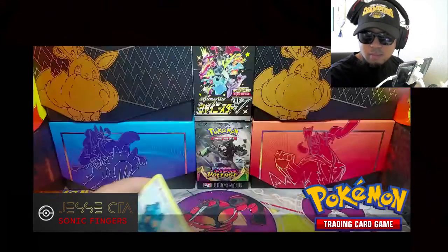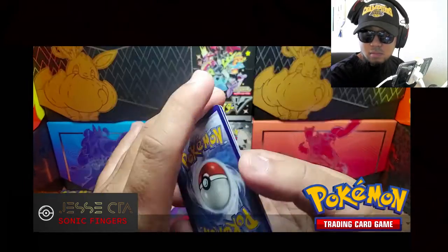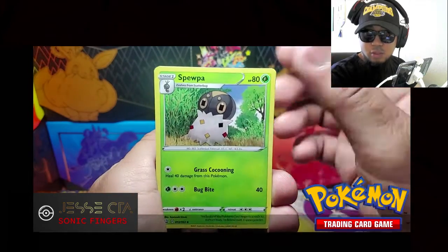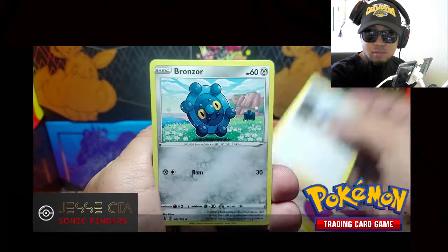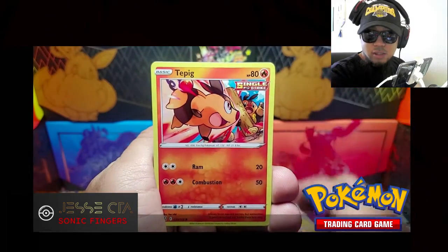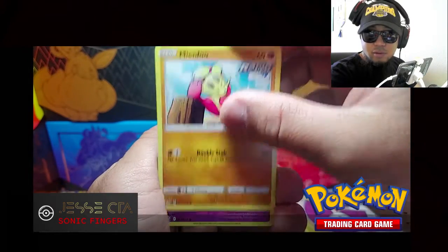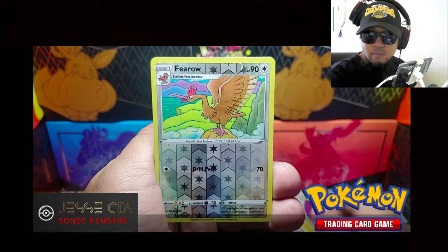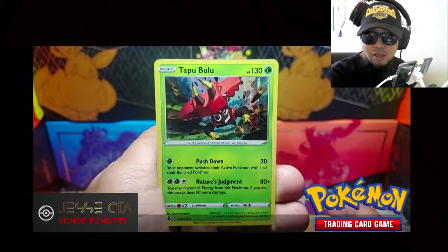Code card. Spewpa, Gliscor, Bruno, Bronzor, Tepig, Pachirisu, Yanfu, Baltoy. Reverse Holo is Firo, and the Rare, Tapu Bulu Holo.